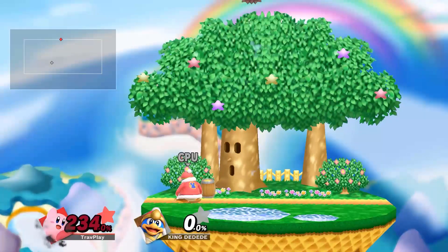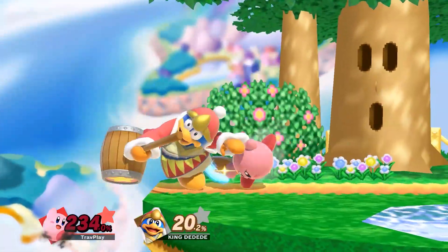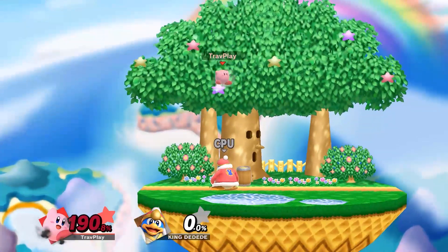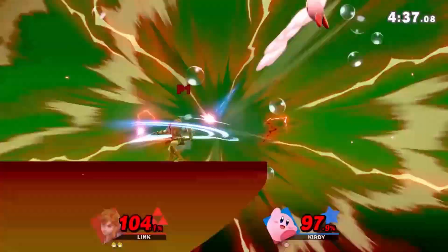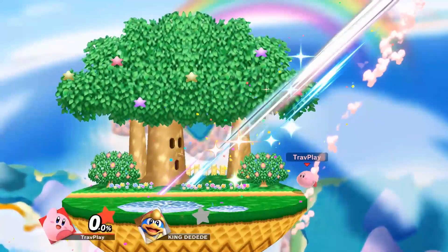You can grab Kirby out of this move. A good Kirby will see you move out of the way and transform back to normal mid-air. You can counter this by attacking in the air. A better Kirby will counter that by turning into a stone again. But you can counter that by faking an attack and then punishing on the ground. An amazing Kirby will hardly use this move, except to edgeguard.